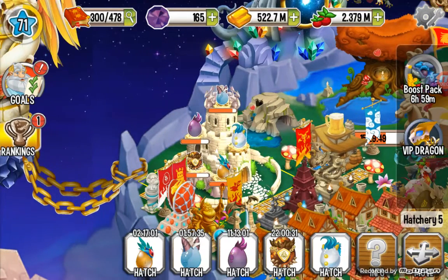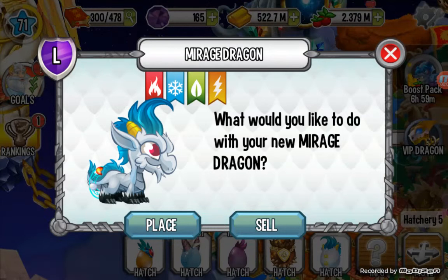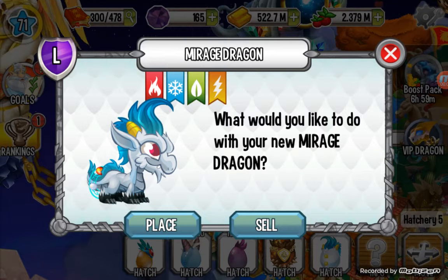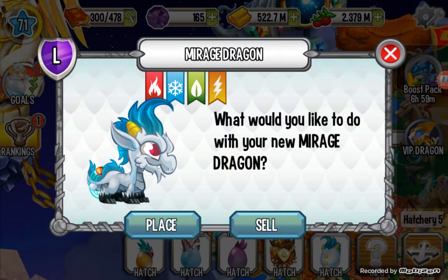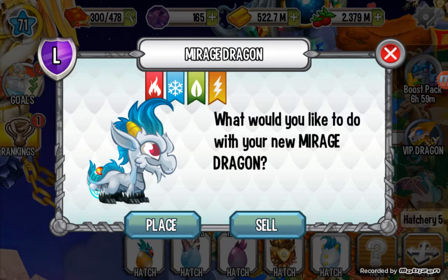Hello, welcome to a new video about Dragon City. Today I'm going to show you the Mirage Dragon. It's a four-element dragon with elements of flame, ice, nature, and electric, and it's a legendary type dragon.